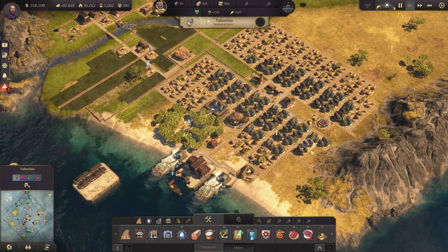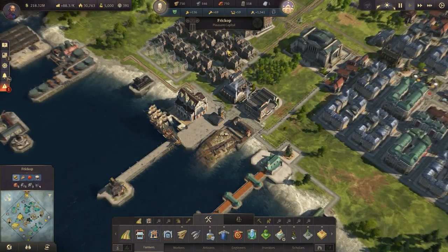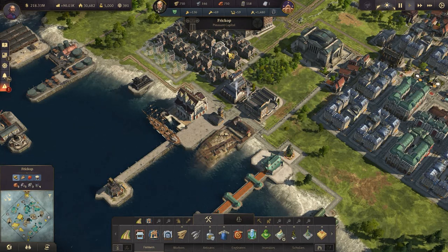Once you have scholars, you will be able to build the Research Institute in the old world. It will require a large amount of money and materials to build the scholars' residence and so on.